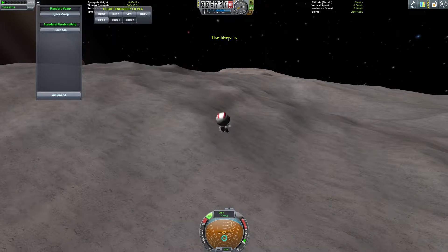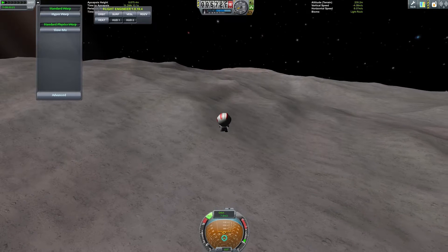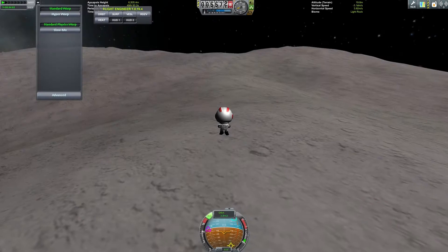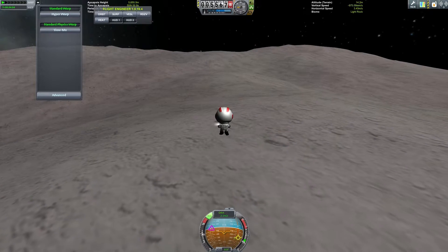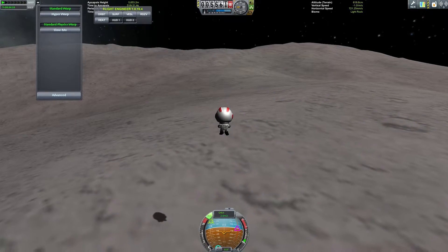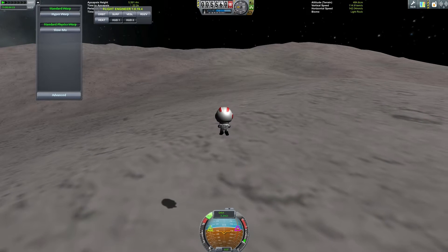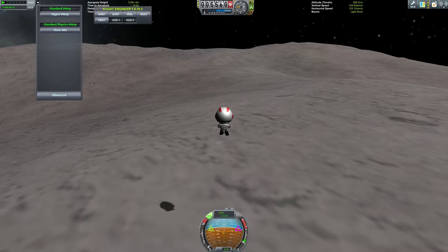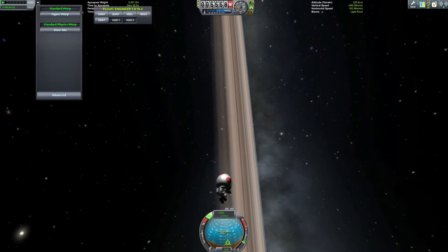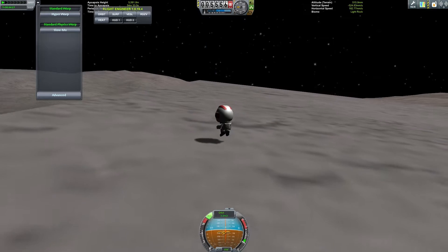I remember a lot of people complaining about landing on Gilly. Now it looks like I'm moving faster than I am — remember the scale of this tiny moon. I use the navball to make sure I'm moving perfectly in line, eventually find the retrograde marker and control myself down to the ground. I push down and slowly descend toward a ridge, and we have touchdown — Bob has landed!